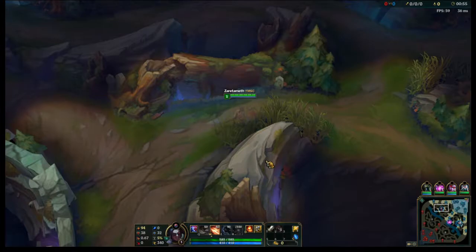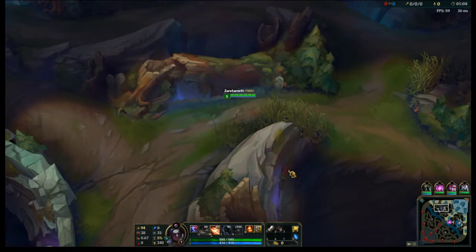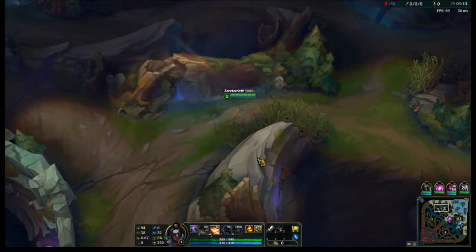Getting an early keystone like Press the Attack, which increases your damage outright and also increases the damage of your Ignite, typically scales better late game than a Summoner Spell does. Going Ignite Exhaust is really good on somebody like GP, but Kleptomancy is better on GP because GP would like those early kills.